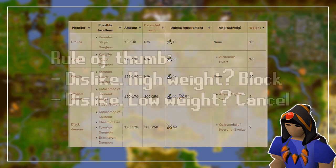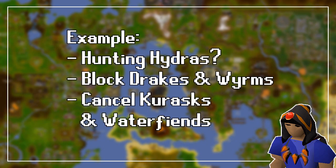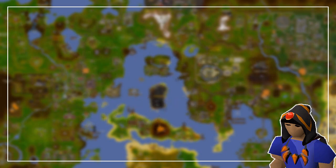The general rule of thumb is this: once you've tried all the Slayer tasks and know which ones you enjoy the most and which ones you dislike, for the ones you do not enjoy doing, add the ones with a higher weight to the block list, and the ones with a lower weight should be cancelled when you get them. For example, when I was doing Hydra with Konar, I blocked Drakes and Worms since it is common for her to assign them but I did not enjoy killing them. Whenever she assigned monsters such as Water Fiends, Kurasks, or Steel Dragons, I'd just cancel the tasks, because it's more point efficient to cancel them rather than blocking them, since she doesn't assign them too often.